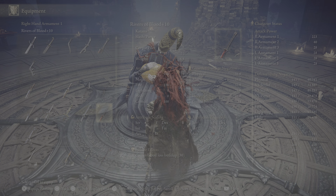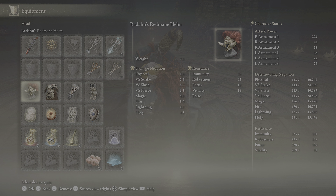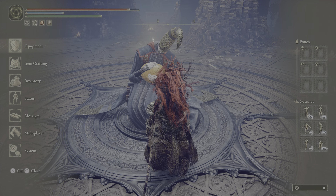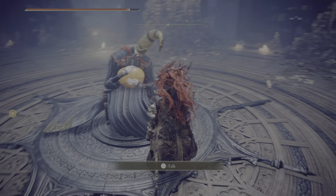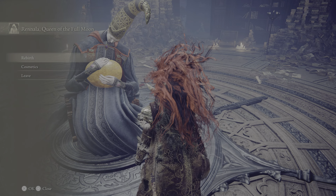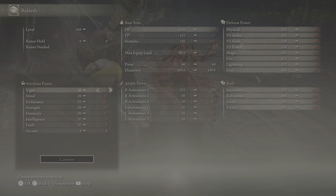We need 20 arcane, 12 strength, and 18 dexterity, and we're not going in with a shield. So let's go with 40 vigor and 35 endurance. The sword seal raises vigor, endurance, strength, and dexterity by 5 points, so we'll effectively have 45 vigor and 40 endurance. We only need strength at 12, and the sword seal raises it by 5 anyway, so we don't need to raise strength further.